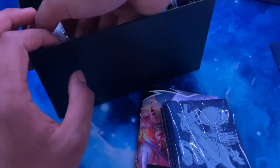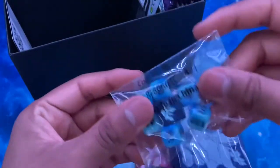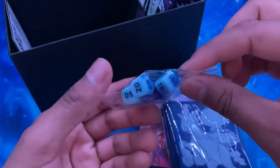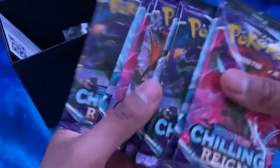We have the rule book, our sleeves which look pretty cool, our energy, our dice that look like they're super fused together, and our packs — which is probably what everybody's waiting for. Let's get right into that.